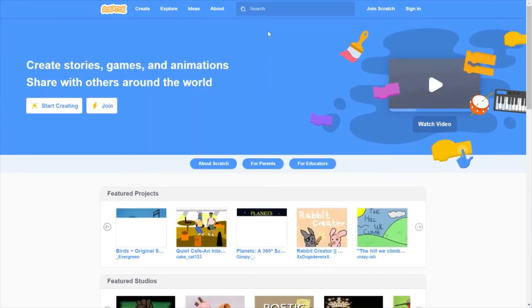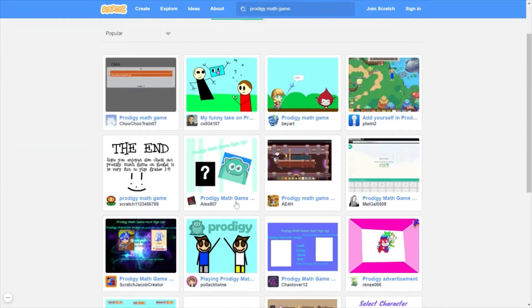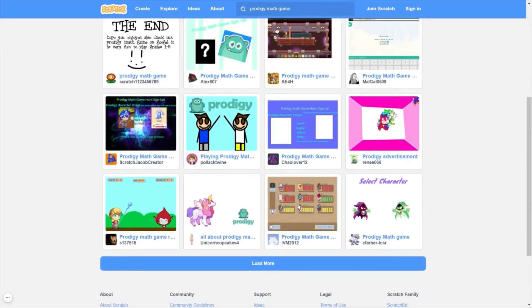Let's go to our next — let's find another one. I don't like Project Master. We already looked at his stuff, which is really cool. You should really come and go on to Scratch and check it out. It's really cool.